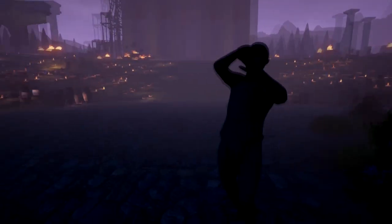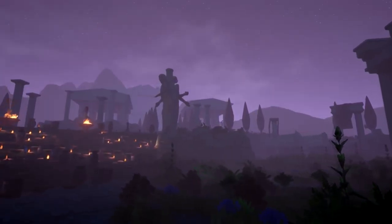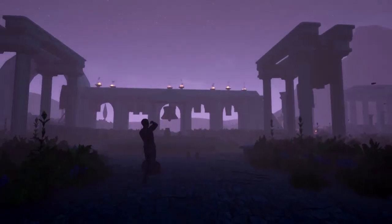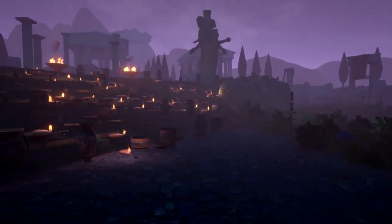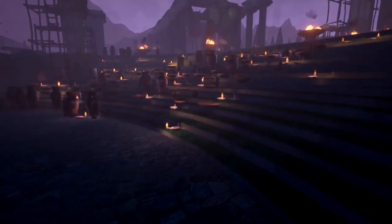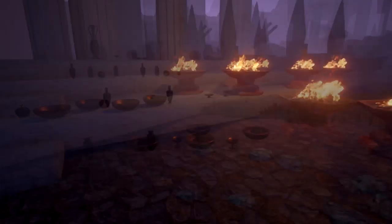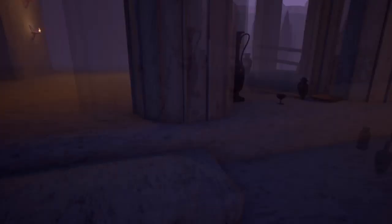We got a scared-looking statue guy — is there a Medusa afoot? Fun fact: Medusa would not be in a place like this. She was actually on her own island, sometimes depicted with her two sisters, but oftentimes alone — or at least seen alone just before you're turned to stone. Marble stairs, neat. I like marble and nice tiling — unintentional segue from the marble game to this, did not mean to do that.